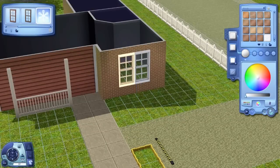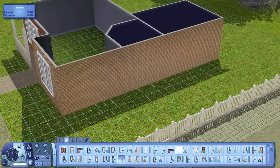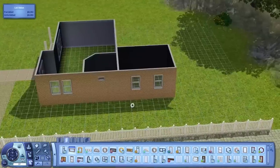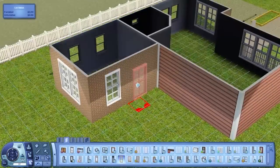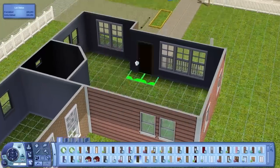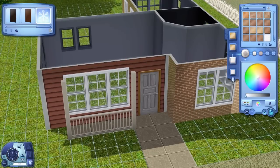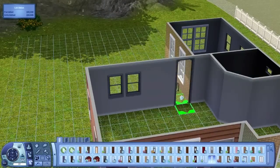Just doing a nice simple roof there and some nice windows. These speed builds are obviously shorter because the houses are smaller. This is at about four times speed, so you get a decent look at what's going on. I think the build only took me about 47 minutes, which is quite good because it's quite a nice little home - quite basic, but it has everything you need to get started.